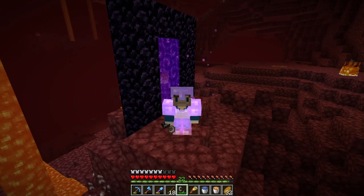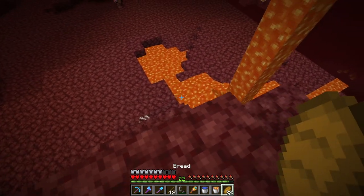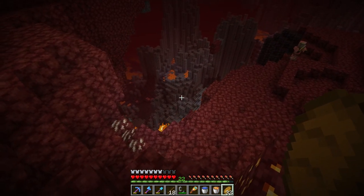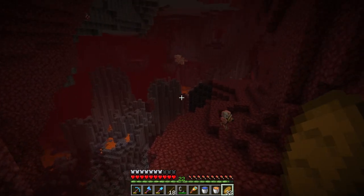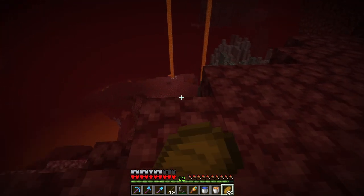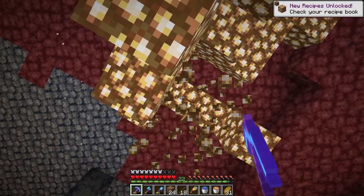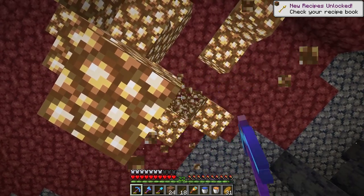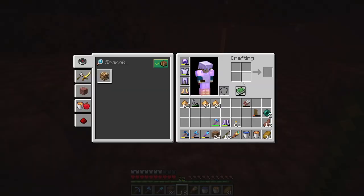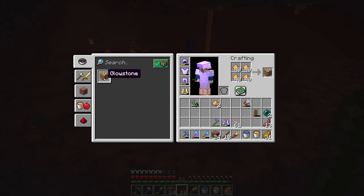I want to spawn in like a warped forest or something. I do think it's a good thing I came in here with golden boots because we are going to be running into piglins. There's the 1.16 terrain — we've just got a basalt delta. This isn't too far from the nether portal, it's only about 50 blocks. We're gonna have good access to basalt and blackstone. But I came in here for glowstone, so let's harvest up a bunch. There are two clusters just here — that's pretty lucky. Two stacks and 34 — excellent, that should be more than enough.